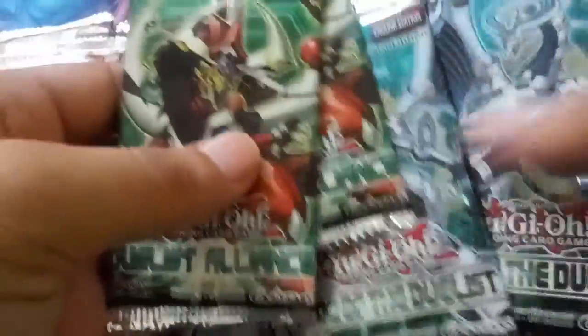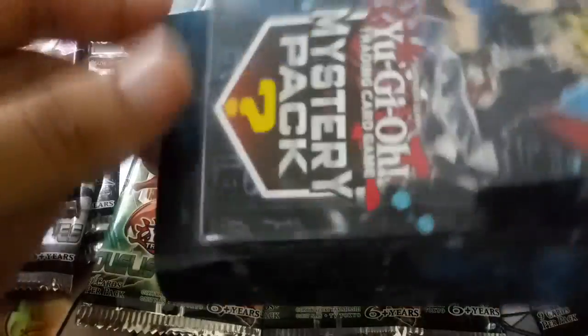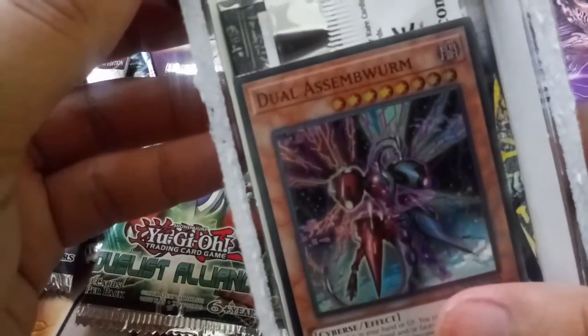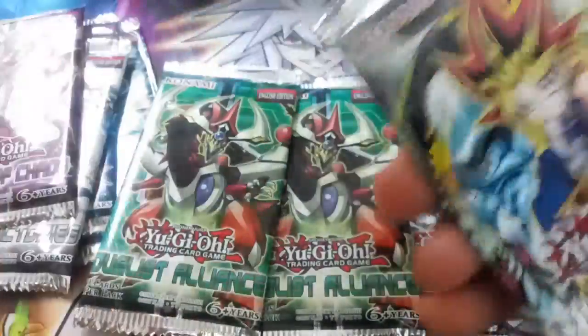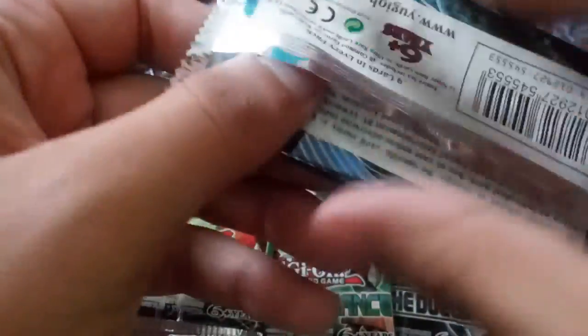We'll open these first. Dimension of Chaos, alright. Let's see what we got in our mystery pack. It's always tricky to open these at an angle — there you go. We even got a little mystery card which is Dual Assembleberg. And we got Metal Raiders — neato, so put that over there.